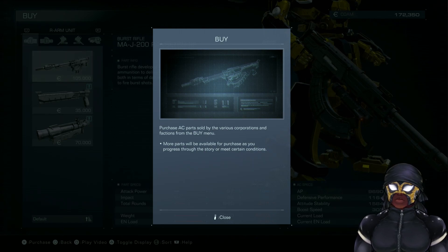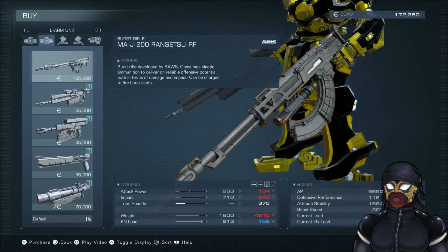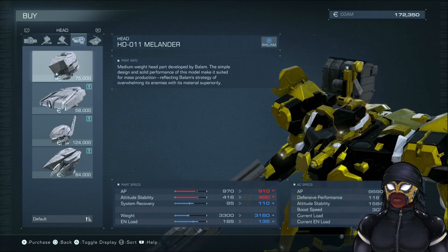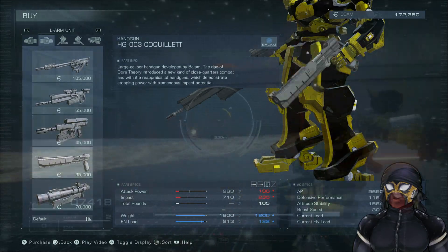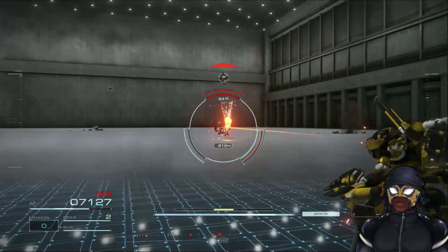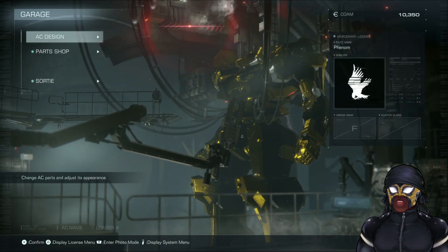Purchase AC parts sold by various corporations and factions from the buy menu. All parts will be available for purchase as you progress through the store and meet certain conditions. So I can now buy guns for my left hand. I guess I'll just be reading through this for a bit. Oh, it's a handgun? I think I have an idea of what I'm doing. Let's get back to it.